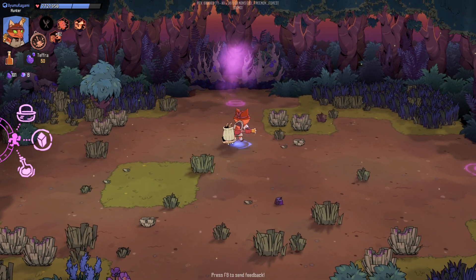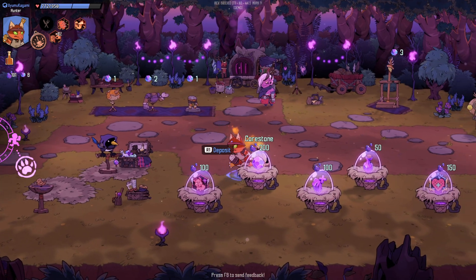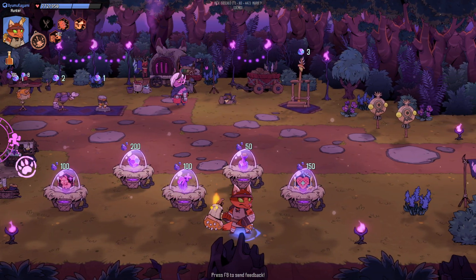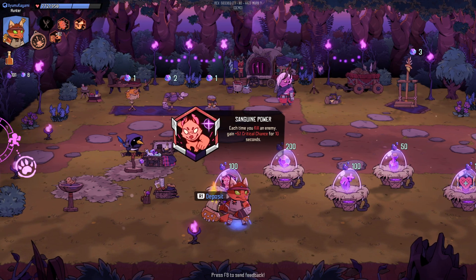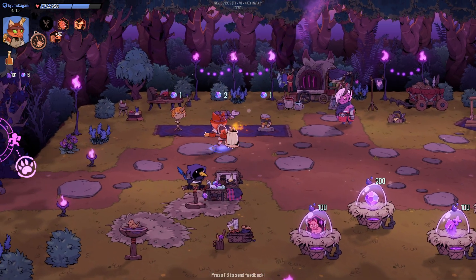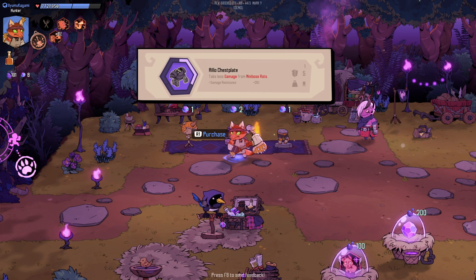Was it the picnic basket? It was a picnic basket. Yes, this is where you spend them! 100 max health and full heal — kill an enemy, gain 5% crit for 10 seconds. So here's where it was — as you can see right here, this is a medium weight: take less damage from mini-boss rots.